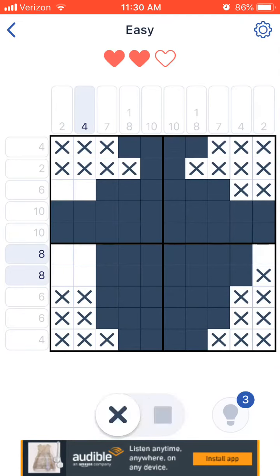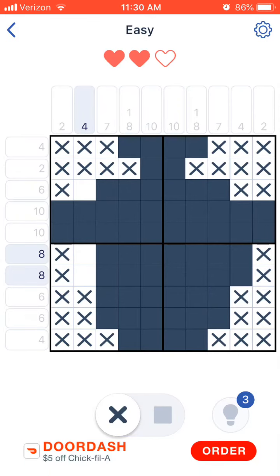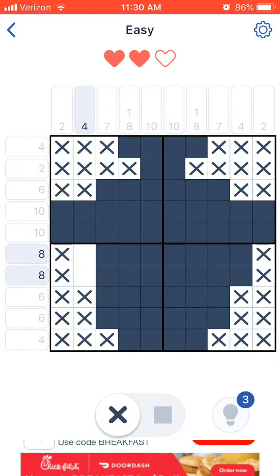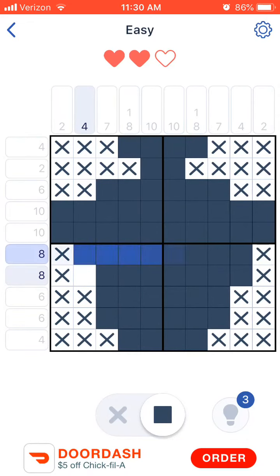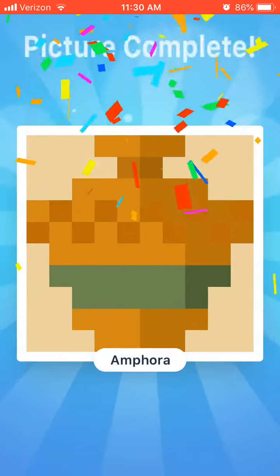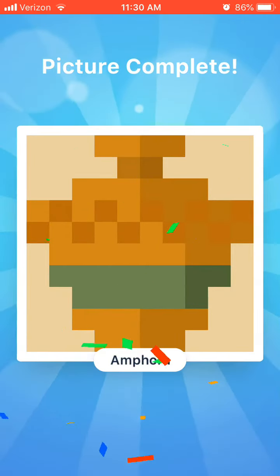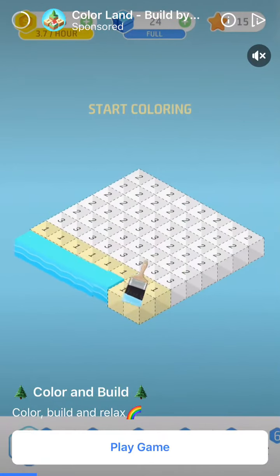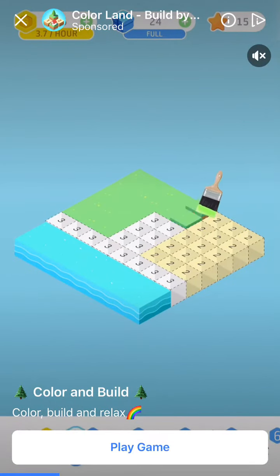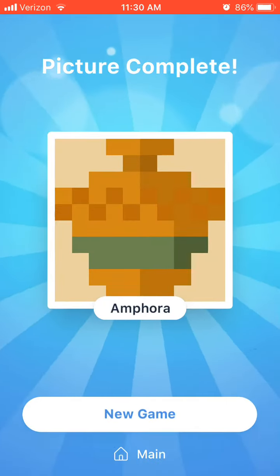So you see how there's a ten — I automatically usually do all the tens first. Anything that has a white column or a white row, you can automatically get rid of everything. Now you see how everything connects? If there's going to be four in this row and eight in the other column, you end up with a picture. A lot of these pictures end up being symmetry — that's just how it works. Sometimes. Not all the time.